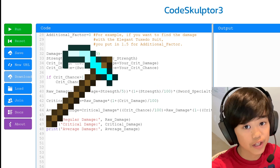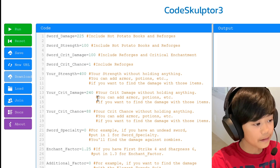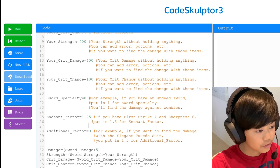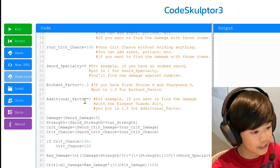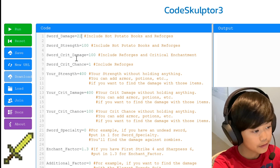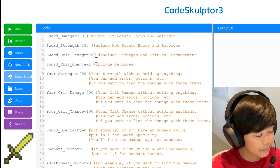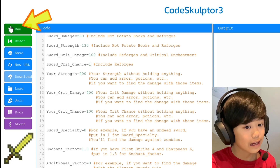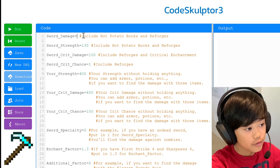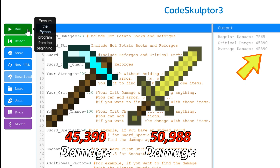Now I'll compare the Reaper Scythe and the 15 mil Mitre Sword. With these swords you'd probably have good base stats, so I'm using 400 strength, 400 crit damage, 100% crit chance, enchant factor 1.3 for sharpness 6 and similar, and additional factor 0. The Mitre Sword with 280 damage, 130 sword crit damage, and 1 crit chance gives 50,988. The Reaper Scythe with 343 damage and 10 strength gives only 45,390 — confirming the Reaper Scythe loses in pure damage.